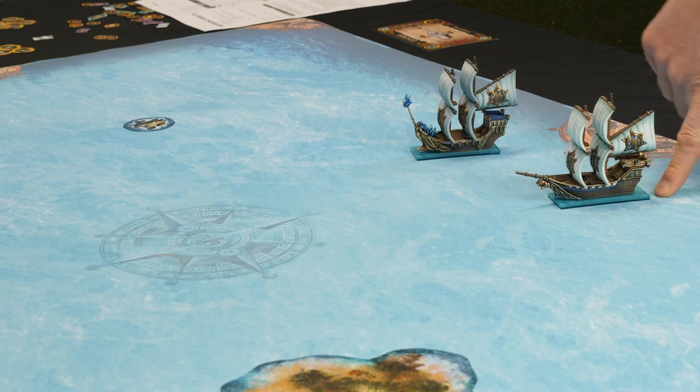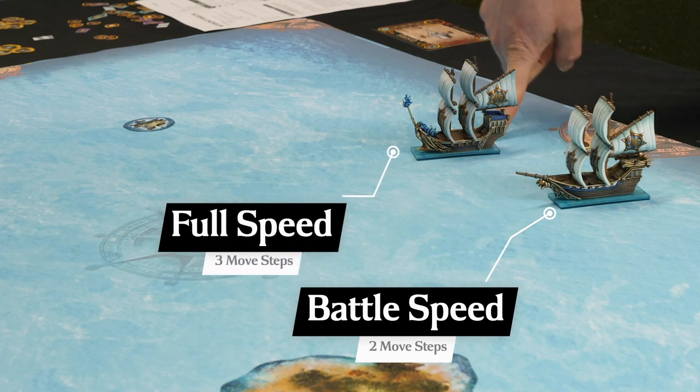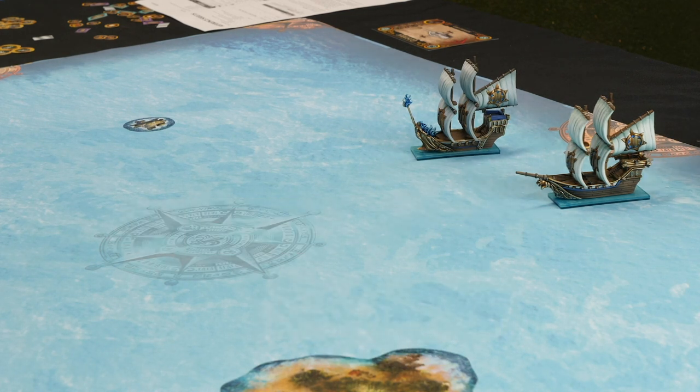This one has been set to battle speed so it will make two move steps. This one's been set to full speed so it can make three move steps, and because they've both got different turning circles you'll see the difference in what that looks like.